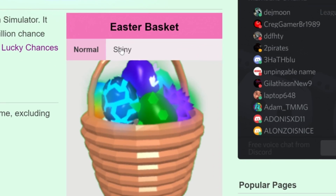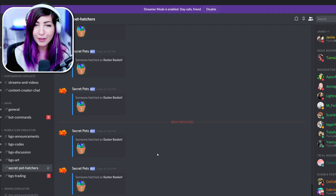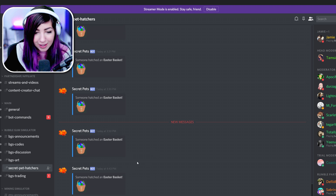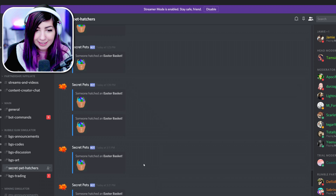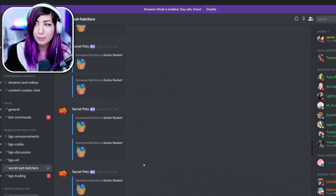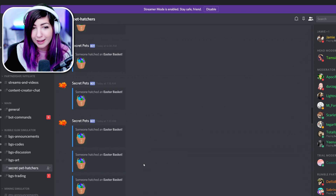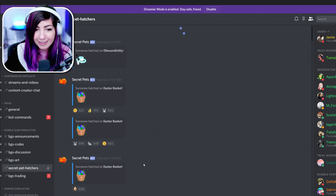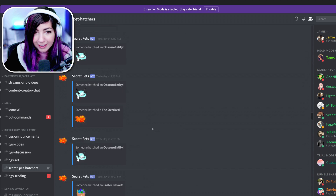This is what it looks like, and this is the shiny version. I just found this out today, but there's a channel in the Rumble Studios Discord called Secret Pet Hatchers. It literally tells you every time someone hatches a secret pet. Look at all the people that hatched a secret pet as of right now — there's over 50 people, the last time I counted, that hatched it on day one. That's insane.